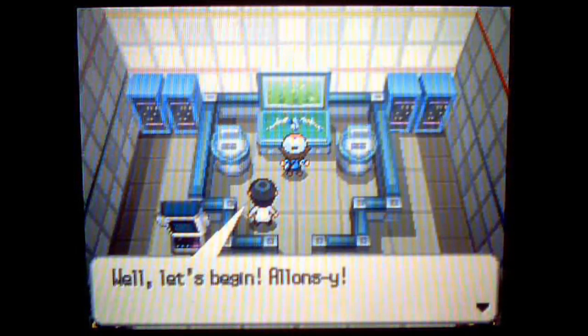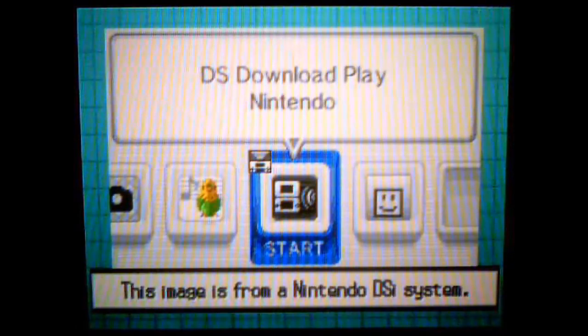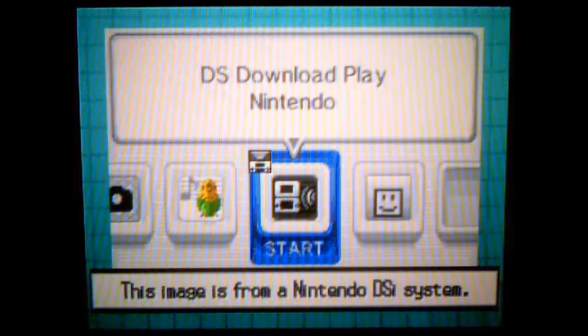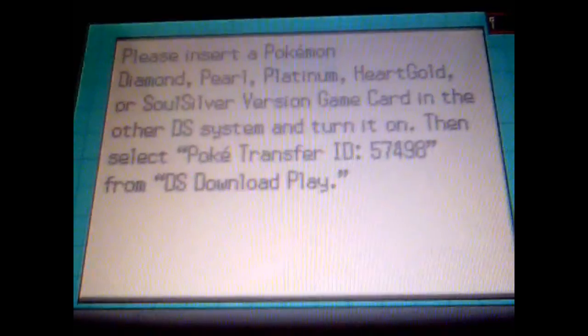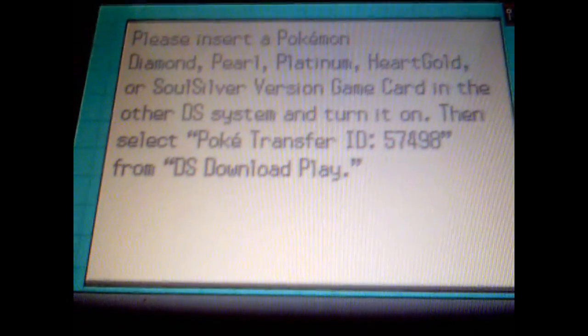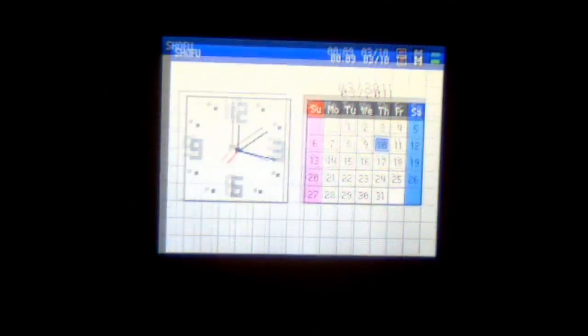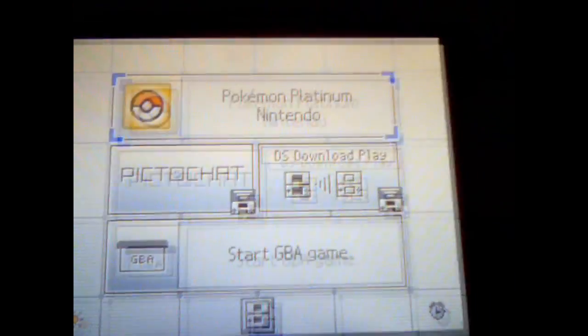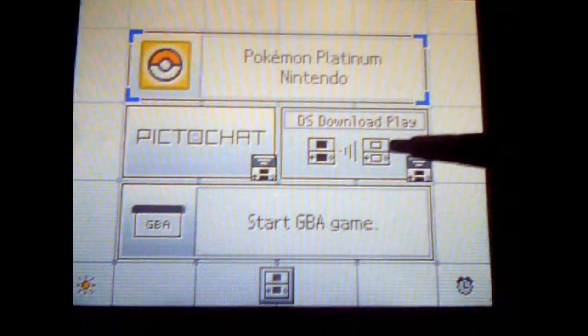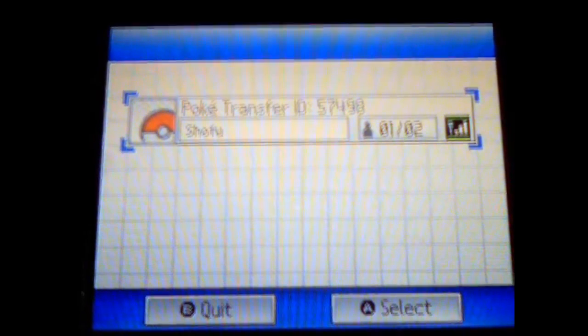Okay, I don't even know what — Alonzi? Is that what he said? As you can see, it's going to tell me to turn on my DS. Right here, it's telling me to turn on my DS. Please insert a Pokemon Diamond, Pearl, Platinum, HeartGold, or SoulSilver version game card and the other DS system to turn it on. And I have done that over here because I have two DSs. I'm going to go ahead and click DS Download Play, and it should pop up. There it is.